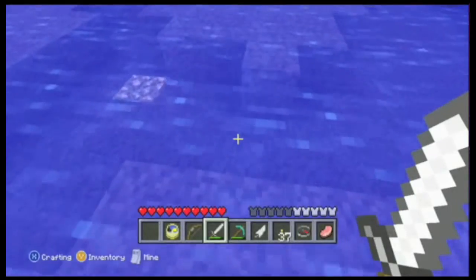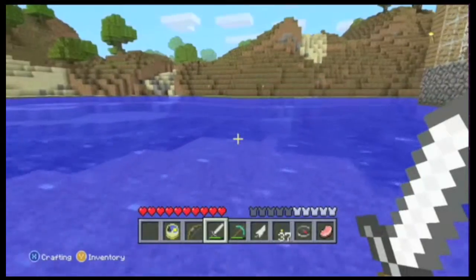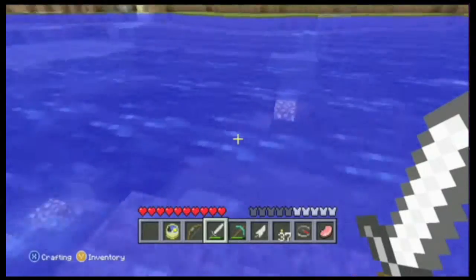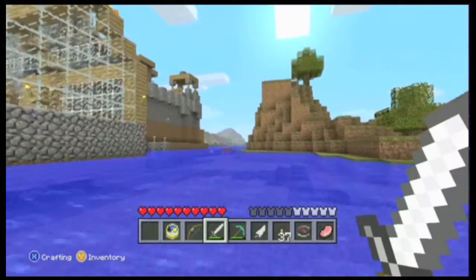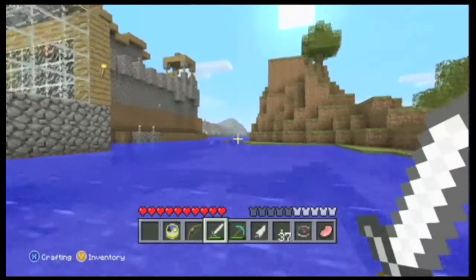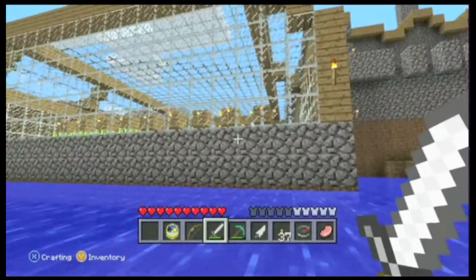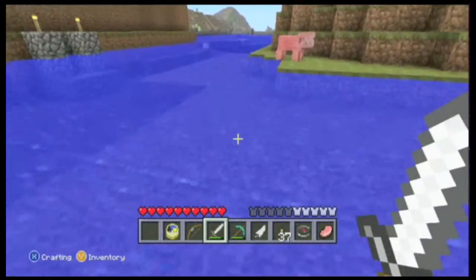I put some glowstone around the area just so you could see how deep some of the spots are. So far the world that was generated for me is pretty damn cool — there's a lot of mountains, forests, and sand beach areas. I'm doing it on peaceful mode right now just so I can show you everything. That's kind of the best way to actually build everything too, because then you can actually get some work done.